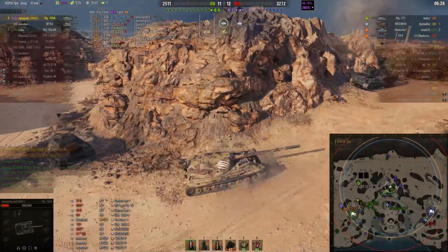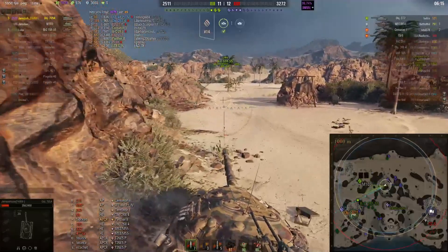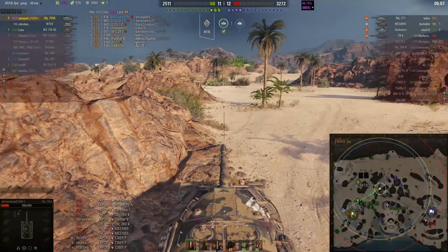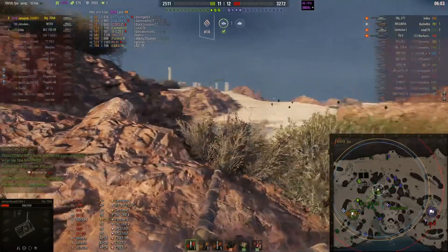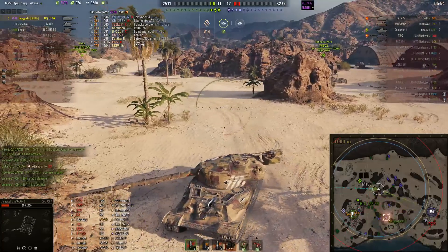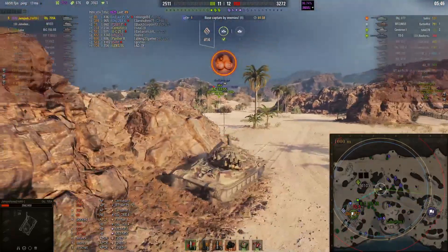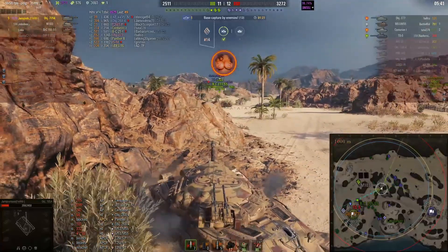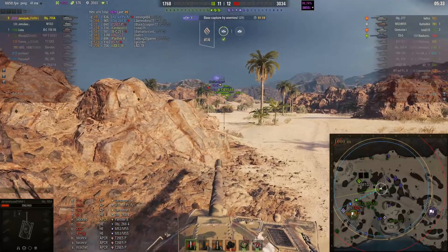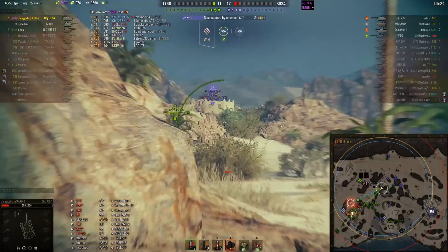Not sure what he's going to do — maybe he should probably push back to base at this time. Still not sure what the 103 is doing. If he goes back to base, he can at least protect it. Sitting at 7.6 thousand damage — he's definitely carrying this team with everything he's got. Unfortunately it's not working out as well as it could. There's the Centurion 1. And there goes the enemy — looks like the TS-5 getting around the corner. The 103 is over there twiddling their thumbs.